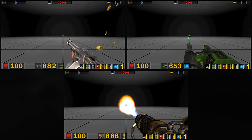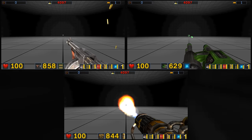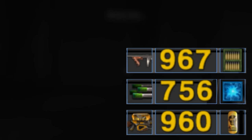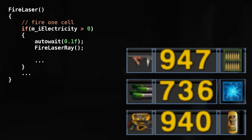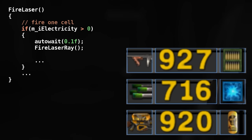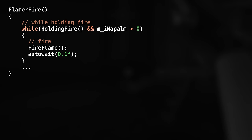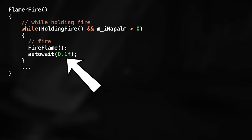Let's look for a common denominator among the weapons and monster affected by the slowdown bug. The only thing I could find was the frequency of shots. Each affected entity waits 100 milliseconds before firing the next shot, which adds up to 600 shots per minute. Maybe something goes wrong with the wait function? Let's see how that works.